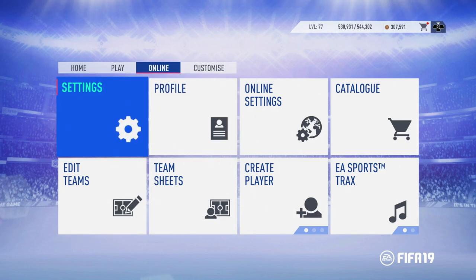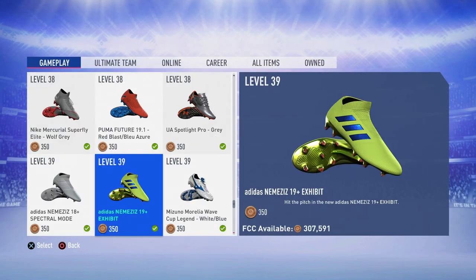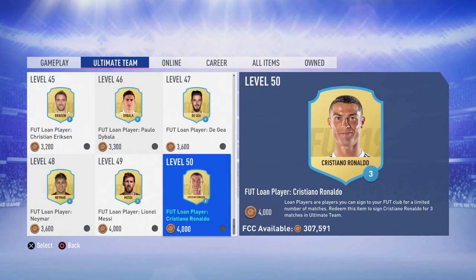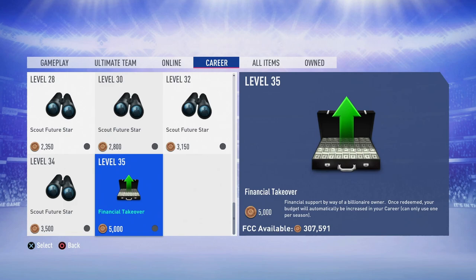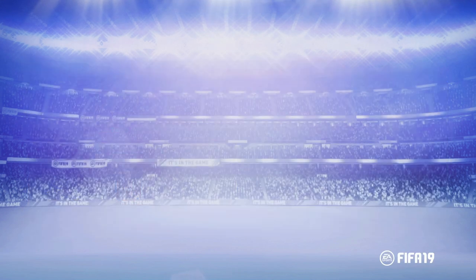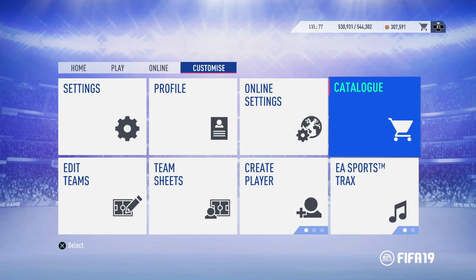The rest of it seems pretty familiar. Let's take a look at the EA catalog — remember that one? You had your boots and stuff; you still get boots these days but just in a different way. There were also kits, ultimate team perks, online career mode perks. Remember the EA catalog — one of those cool features I always used to shop around in.